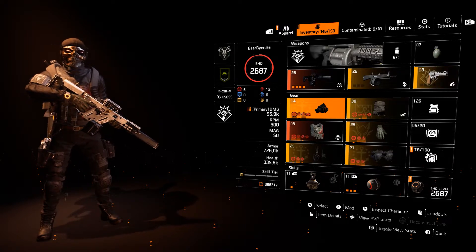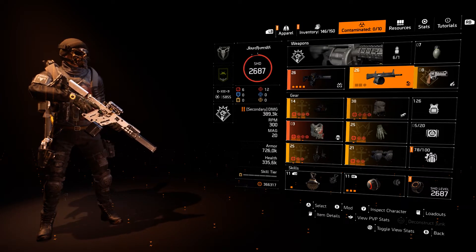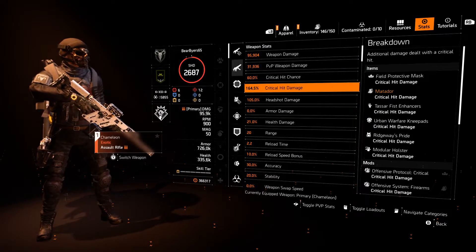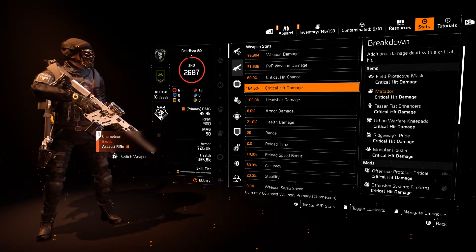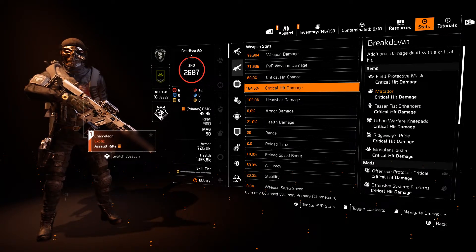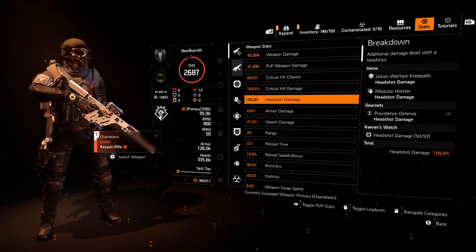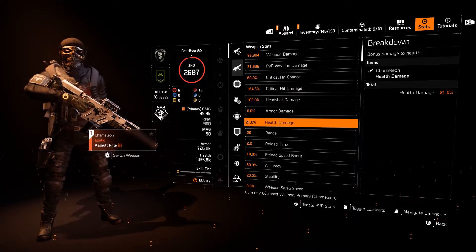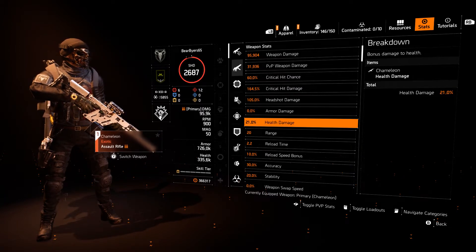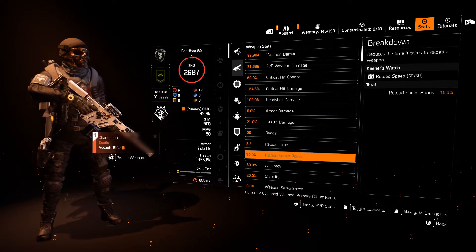Find out if it really is a thing. That's the build — very respectable on the crit chance at 164. We should be able to get this somewhere close to 180 without much effort, and we could easily get headshot damage up to 110-112. With the health damage I would rather have armor damage, but it's an AR so it comes with health damage.